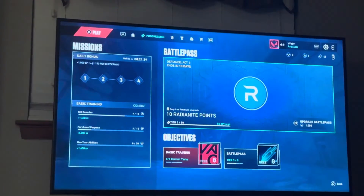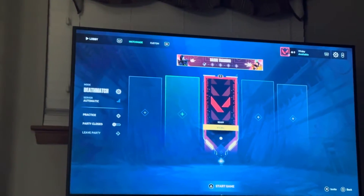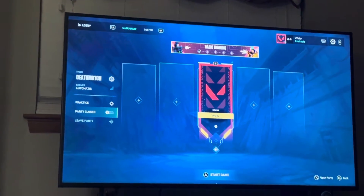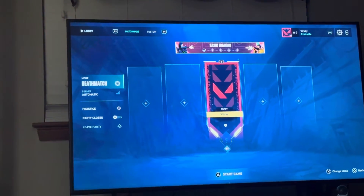Of course you can always just close the app, but that kind of takes a while and it's kind of pointless. All you have to do is press the triangle button and you're going to see all the people that are in your party. Then just go to the bottom left where it says leave party, click that icon, and once you leave the party you'll be back by yourself.